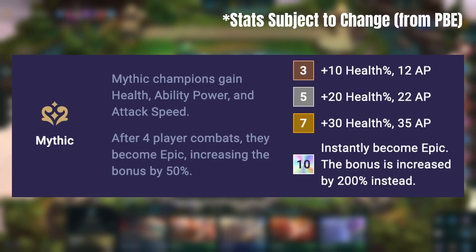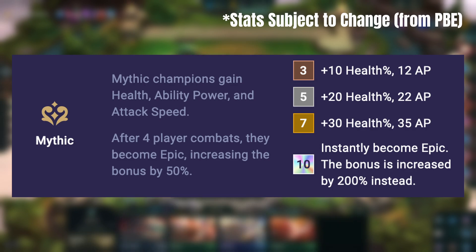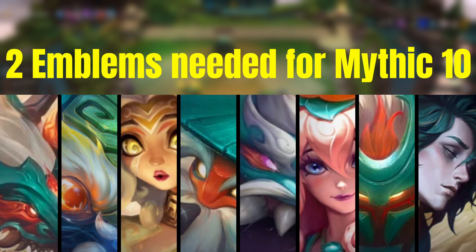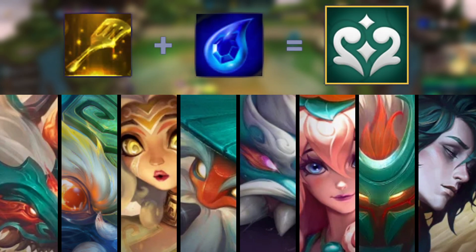Gain health, ability power, and attack damage, and then after four player combats become epic and increase the bonus by 50%. This can be very powerful as more damage and health is always a good thing, and at Mythic 10 you become immediately epic with the bonus increased to 250%. To do so you're going to need two emblems, but these are craftable with a Tear and a Spatula.